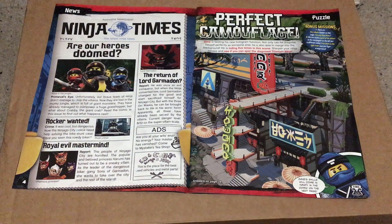We then get our first game of the issue, Hero Camouflage, where you have to spot the five Zanes hiding in the picture. You also get two bonus missions: the first is to find the five super villains hiding in the picture, and the second is to spell a word with the blue letters from the previous page.